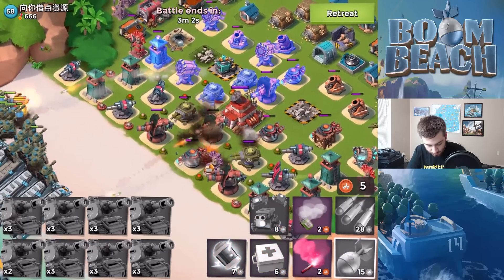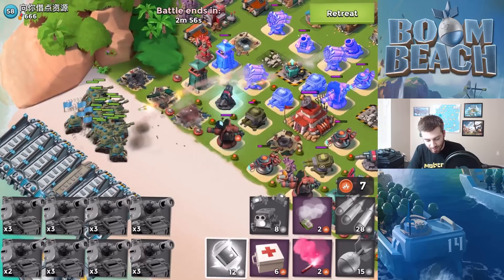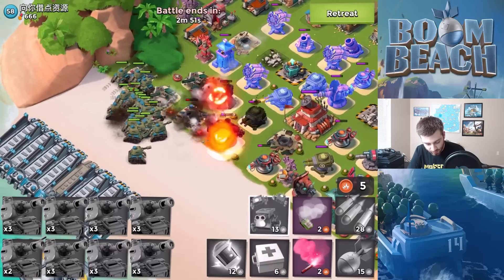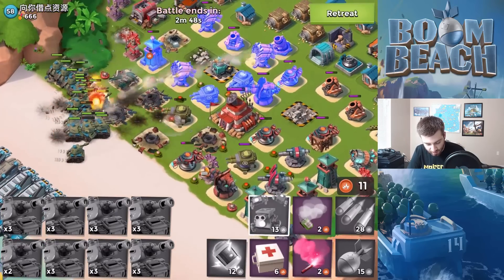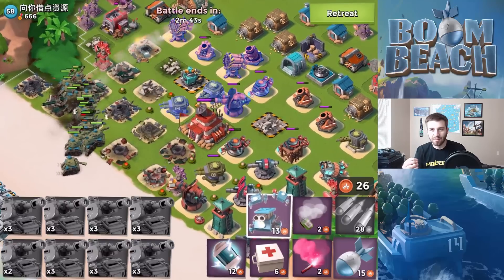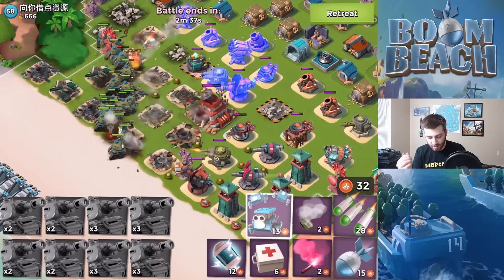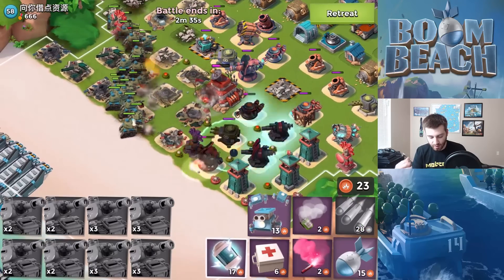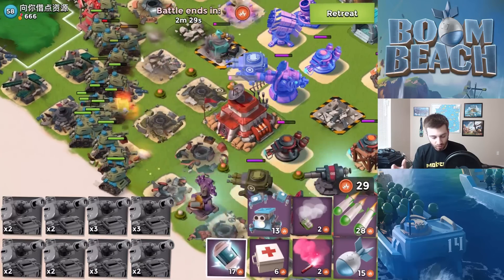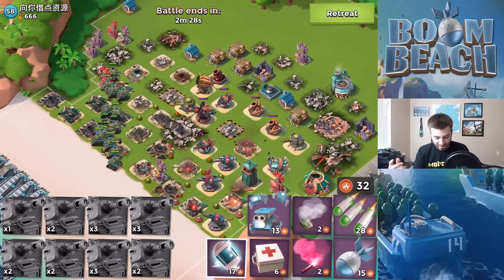We're gonna take out this boom cannon for sure, then shock these cannons because those cannons actually do hurt quite a bit. We gotta throw down some critters for the boom mines. Just look at the damage — even if you upgraded the tanks just a little bit and boosted your statues, it actually helps out a lot. The percentages of the boost are crazy. Tanks were strong before and having them upgraded even more, they're even stronger. We completely annihilated this guy — only lost a couple tanks.